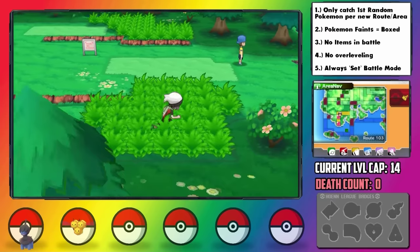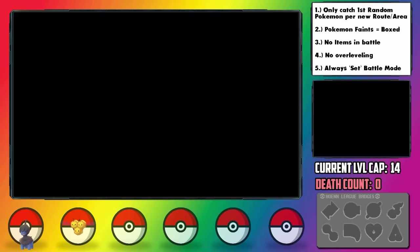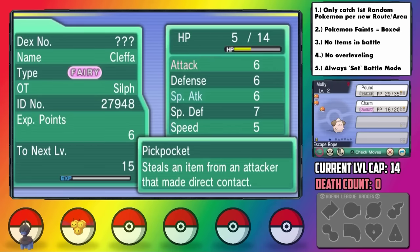Back on Route 103 we can now grab another encounter, this time a Cleffa which I catch and nickname Molly, and who has an adamant plus attack and minus special attack nature with Pickpocket. Oh, and it's somehow holding an escape rope too? Let me escape from this game.